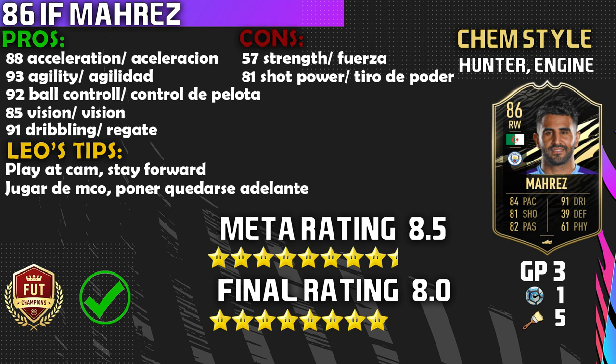Let's go straight into the pros. Number one is that 88 acceleration — you definitely feel it. With the engine chemistry style on him, he felt really fast in-game; that burst of speed was phenomenal. The second pro: he has 93 agility, which helps him feel really good in-game. The third pro: 92 ball control — you saw the skills, the way he was dribbling, having fun in that center attacking mid role.